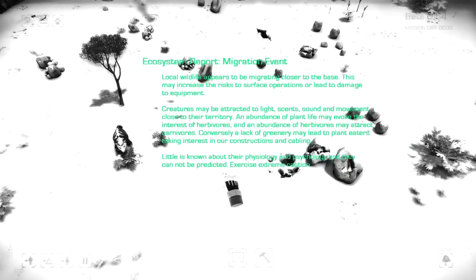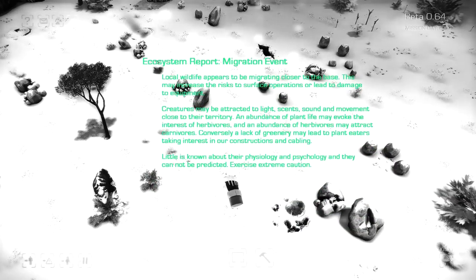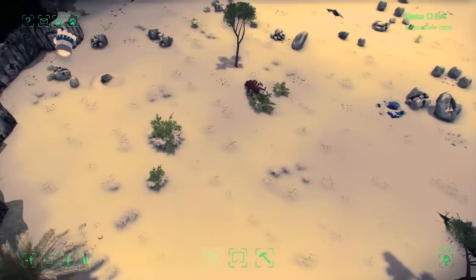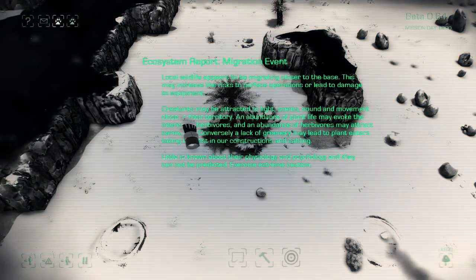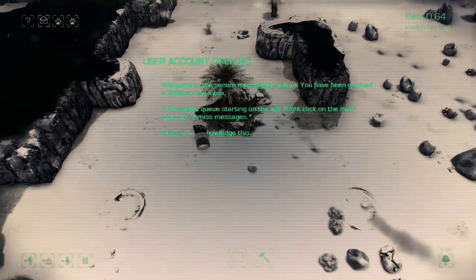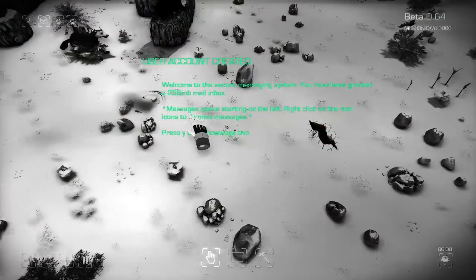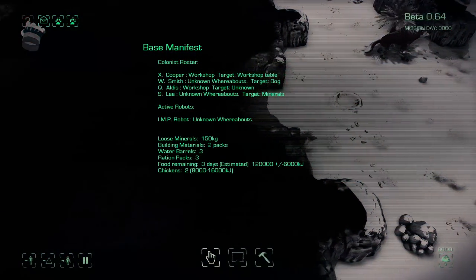An abundance of life may evoke the interest of herbivores, and an abundance of herbivores may attract carnivores. Conversely, a lack of greenery may lead to plant eaters taking interest in our constructions and cabling. Little is known of their physiology and psychology, and they cannot be predicted — exercise extreme caution. We've also got an email: welcome to the secure messaging system, 256 MB mail inbox.